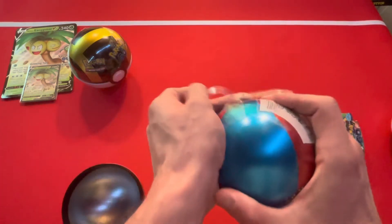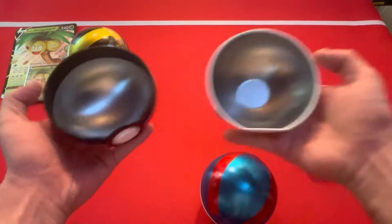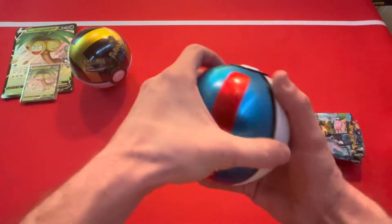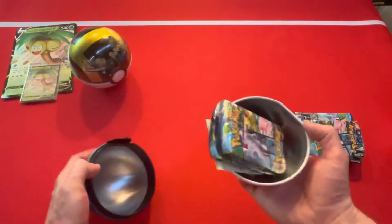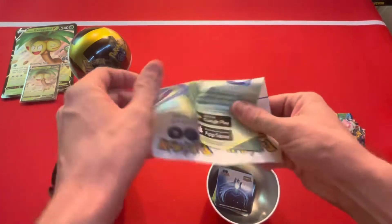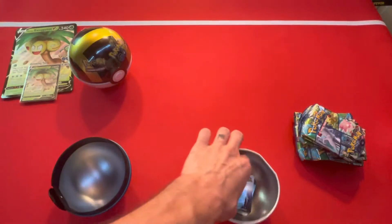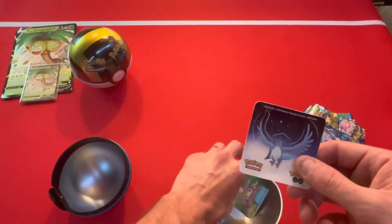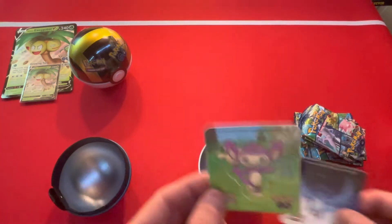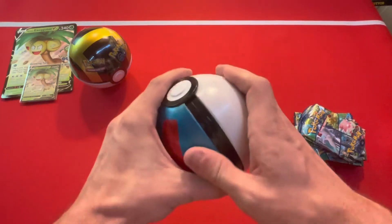That one actually opened up really nicely for us, exactly the way it's supposed to — how about that! So let's put this guy back over here. We've got our three more packs, and we have the code card for GO. Oh dude, we have an Articuno sticker in this one — sweet! And what's this, Peter? Aipom — yeah, because I couldn't remember how to say it again.